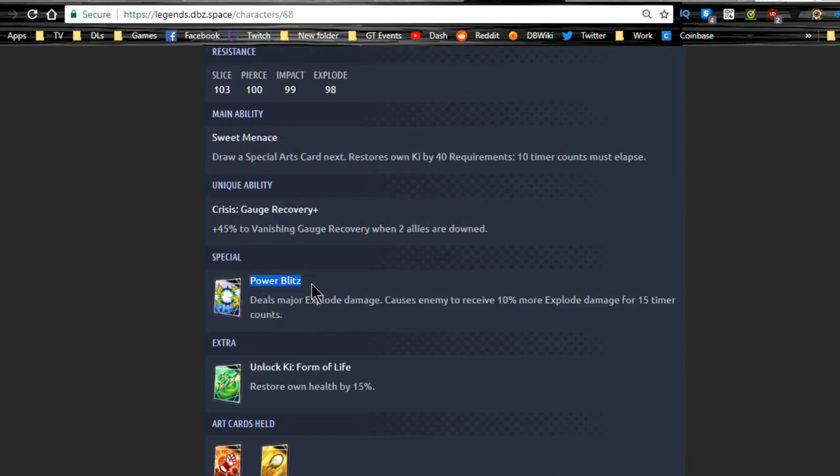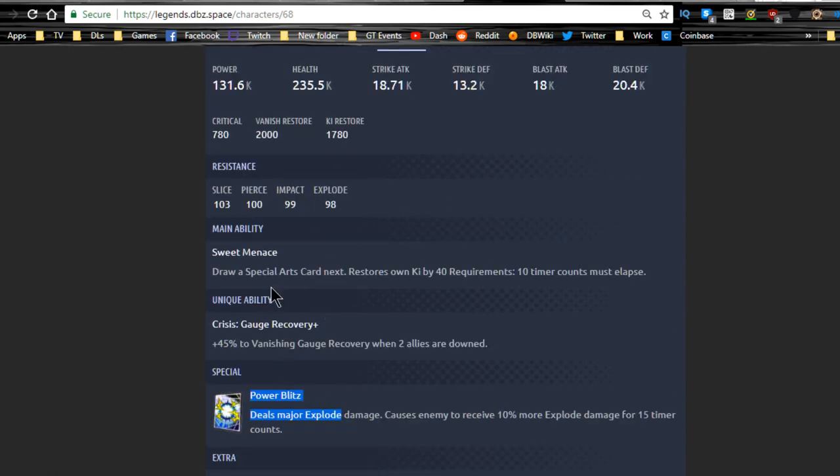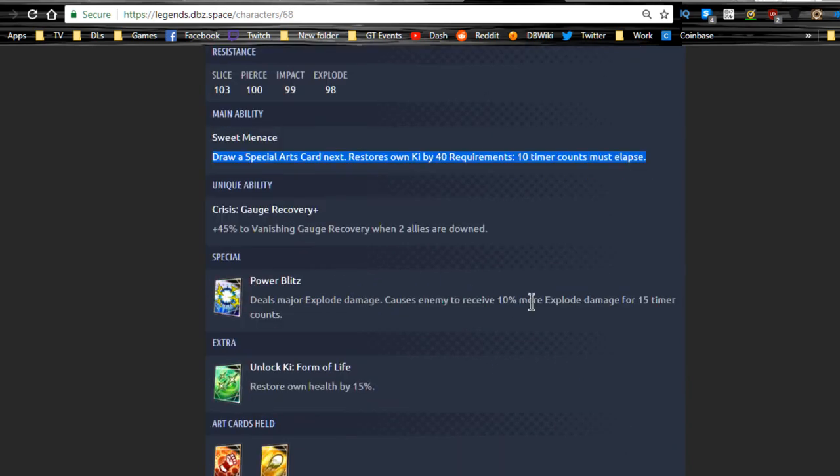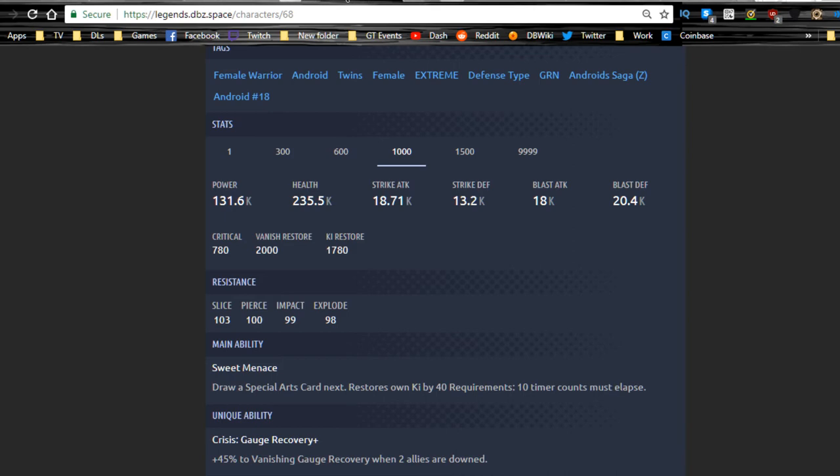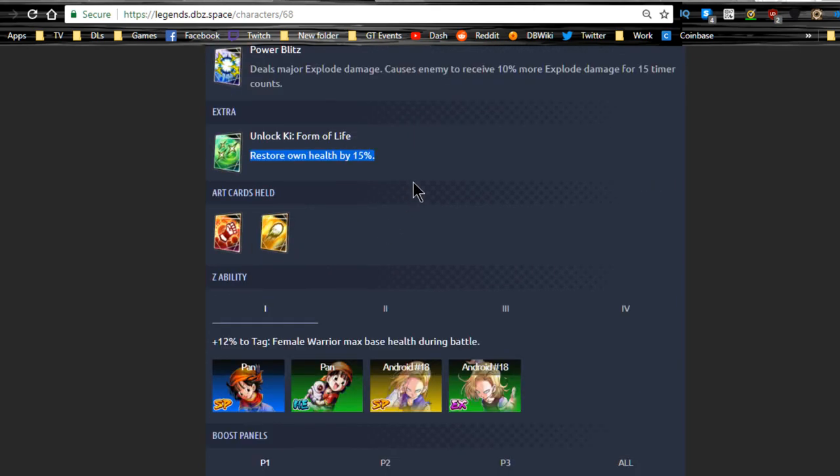The combo I'd want to use: launch Power Blitz, use your main ability to recover Ki by 40, then do another Power Blitz for even more damage since the enemy already has the 10% more explode damage debuff. She also restores her own health — only 15% but that makes her a very versatile unit. Vegeta and this Android 18 are definitely the top tier of the extreme units. They made both versions of Android 18 very good.